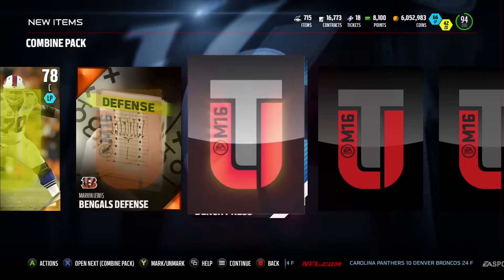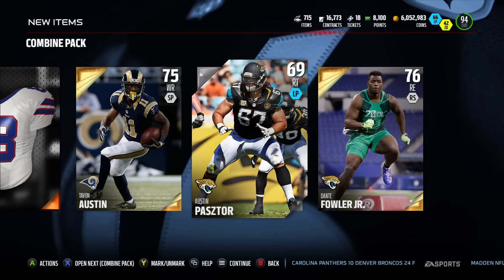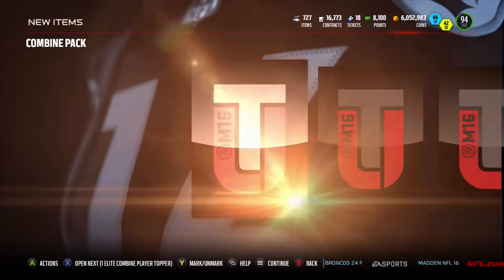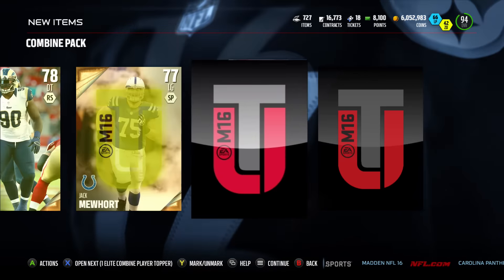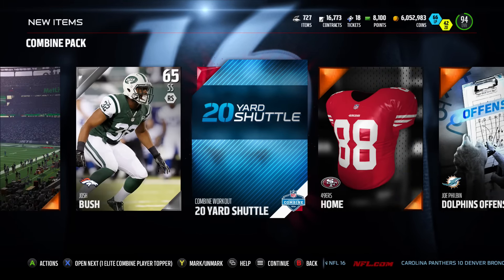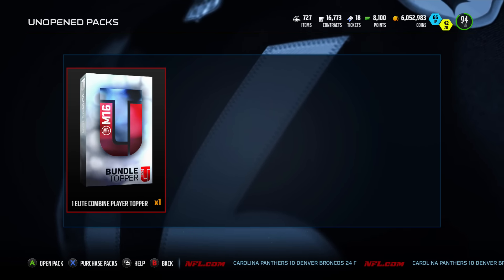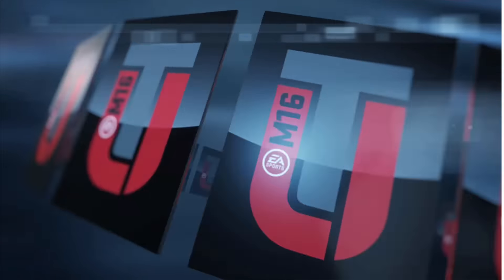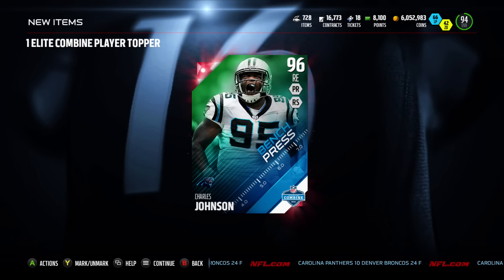Next pack: an elite bench press collectible — that's it. One more pack to go and then we get into the elite topper. We get a 20-yard shuttle collectible and that's about it. Now let's get into the elite combine topper. What I want is Bud Dupree or Bruce Irvin. Let's open it up and see what we pull — we get Charles Johnson 96!